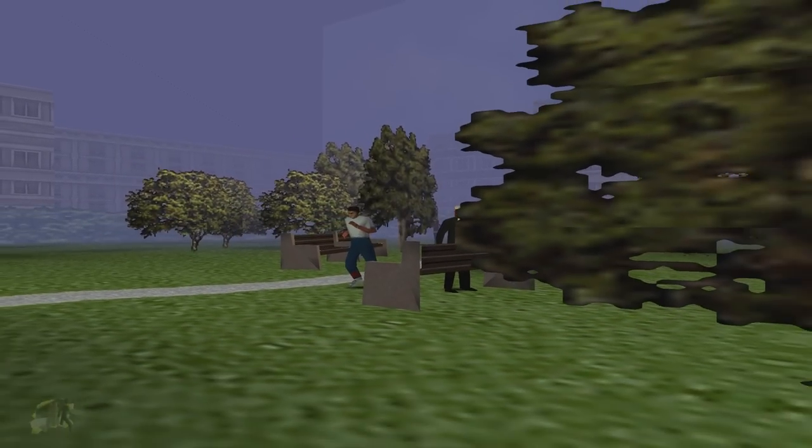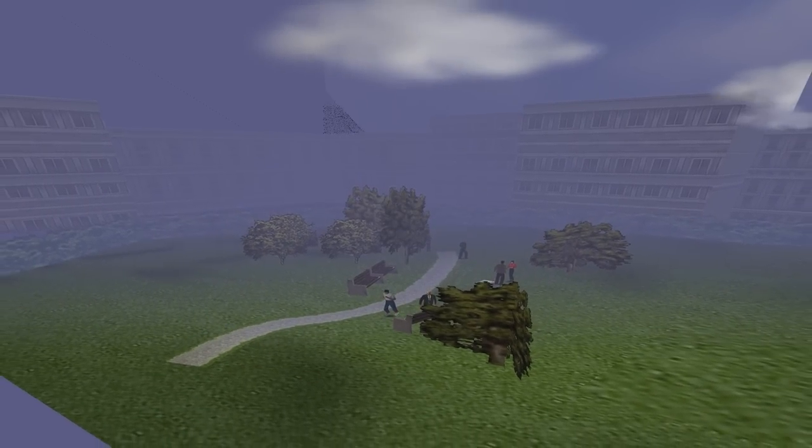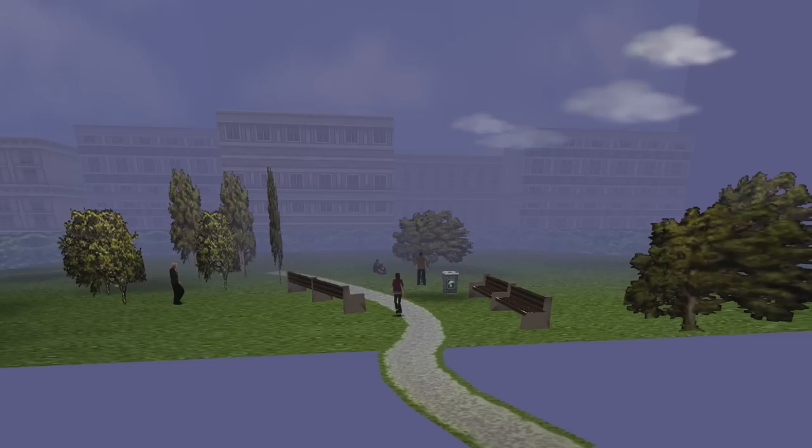The park itself is pretty small — in fact the footpath doesn't even go from one side to the other, and you can see the terrain loads depending on which way the camera is facing, which we'll talk about more later on.